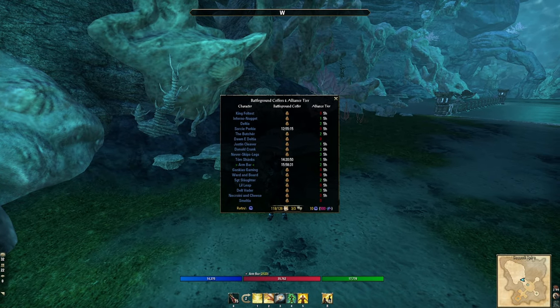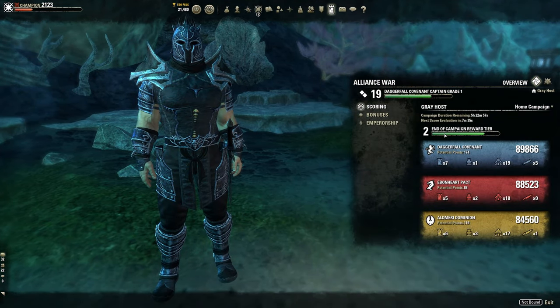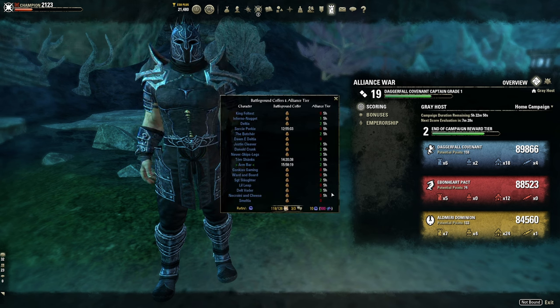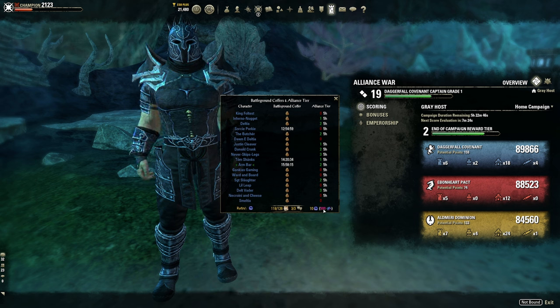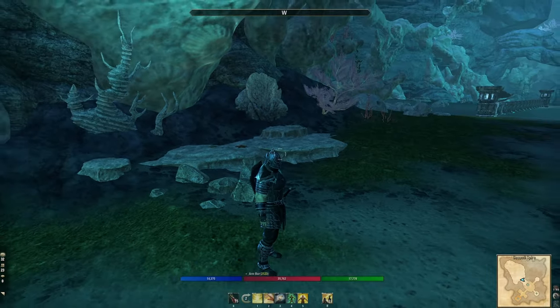Battleground Coffers is a niche add-on that lets me see at a glance which characters have Tier 1 Alliance Rank. End-of-campaign rewards for 30-day campaigns give you 50 transmutes, and I try to get 50 transmutes on each character every 30 days. This add-on makes managing that very easy.